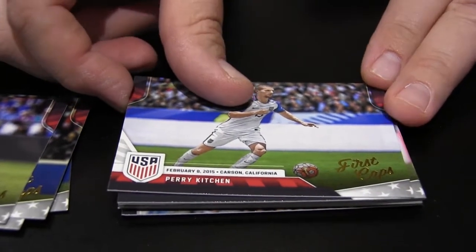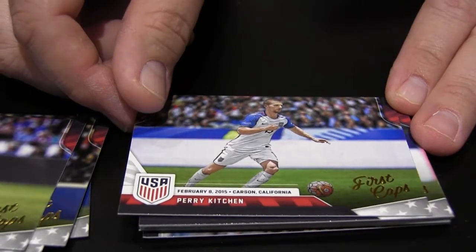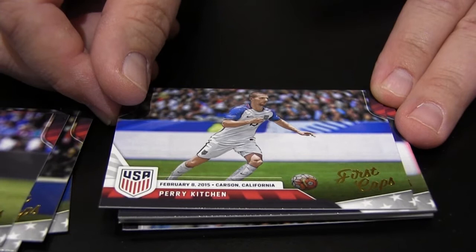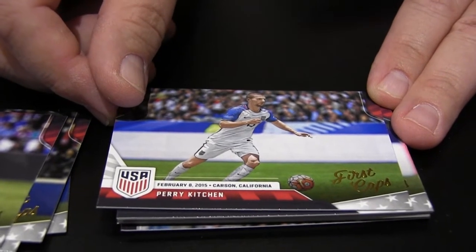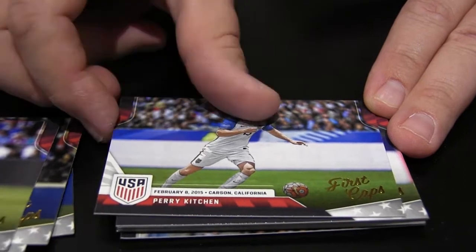Perry Kitchen — far from his first card overall, many MLS cards, but it is his first USA card. Good signer, of course. He's in Holland now, I believe, but back with the national team occasionally. Many MLS cards, but this is his first USA card, which is pretty cool.